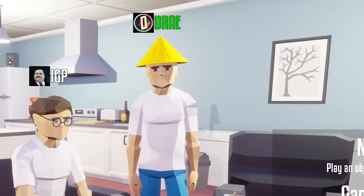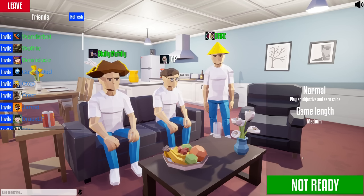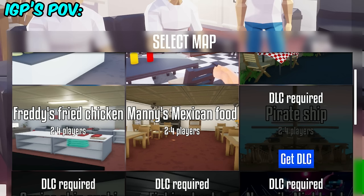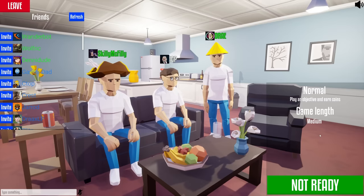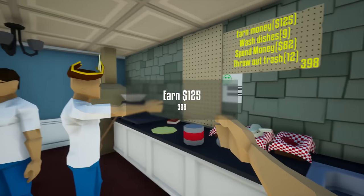Wait, why do we have two arms if it's a one arm game? Well, because we're so bad at cooking, it's as if we had one arm. We haven't seen the start, and we're never going to be in the game if you won't let me tell you what restaurants we can work at. We can pick Manny's Mexican Food, Freddy's Fried Chicken, Peter's Pizzeria, or Benny's Burger Bar. Peter's Pizzeria. Earn $125.